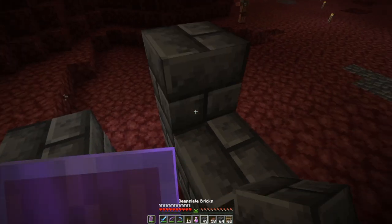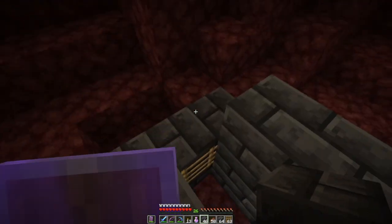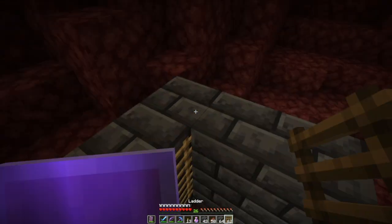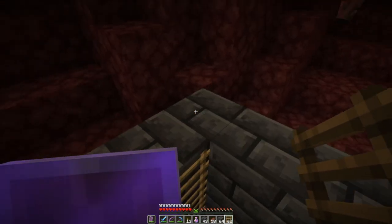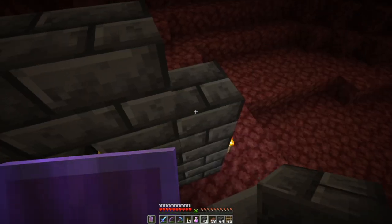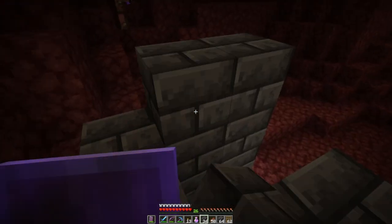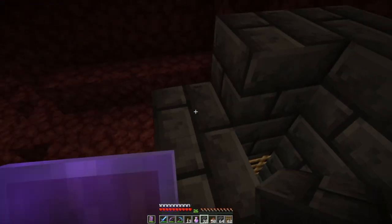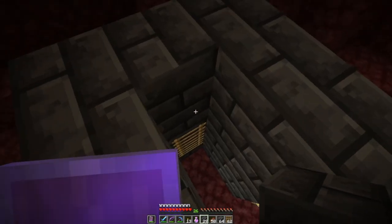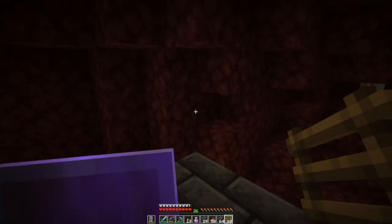So I think the way we're going to do this is — I took a bunch of the cobbled deepslate that I had and made tiles out of it. I think it's a nice looking block. It might be a little dark for the nether here, but we'll find out. I want to build up. I'm going to start building our nether hub.